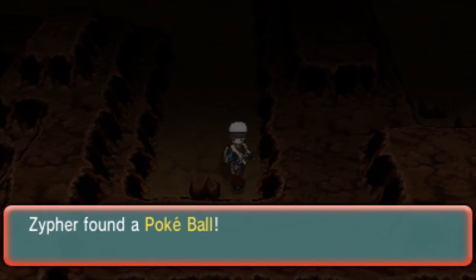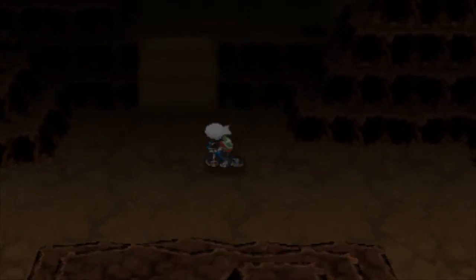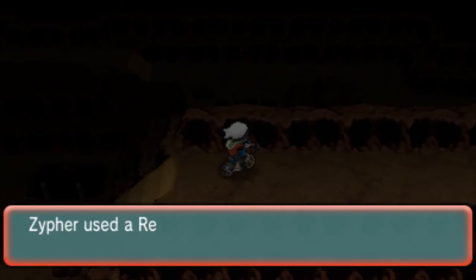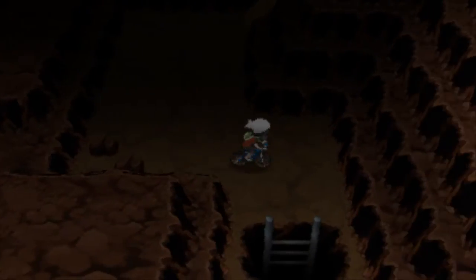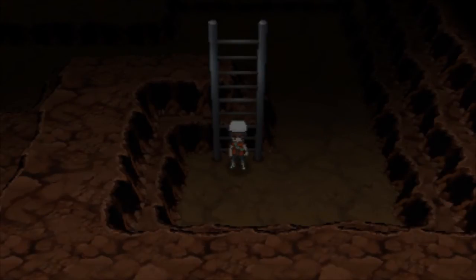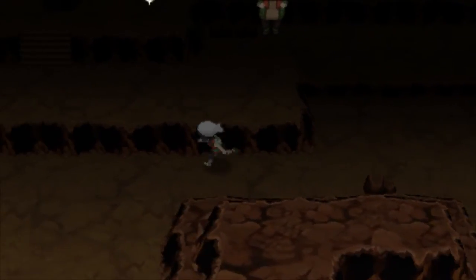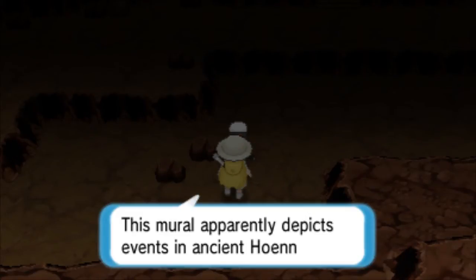There's another Pokeball right here - I'm just showing you guys how to get some stuff real quick. You're gonna get that Pokeball, then go up this ramp and up this next ramp. You're gonna go down here, down this ramp and down this ladder. Not that difficult. I just showed you the almost exact path, and then you're gonna see that hiker right there and that little glimmering thing right there - that is the Steelixite.